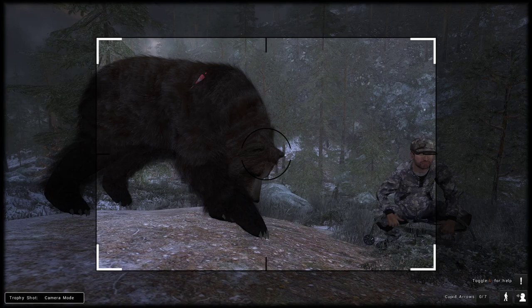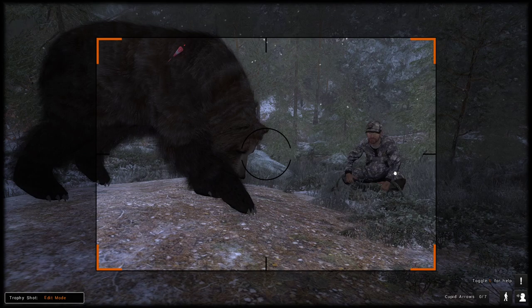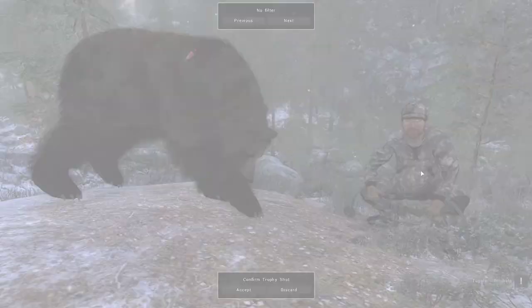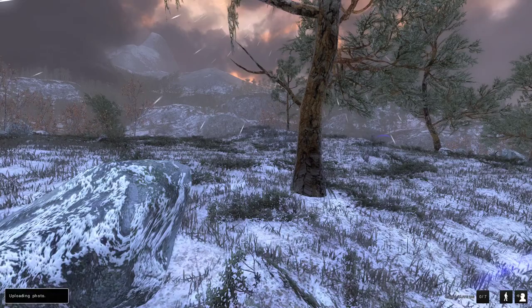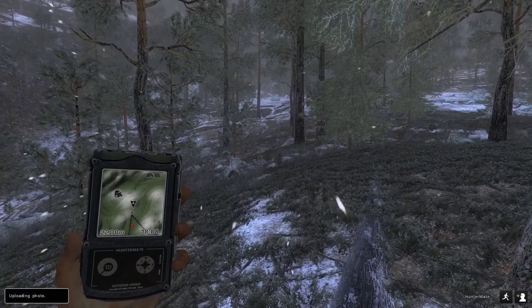I thought I'd have some fun with the trophy shot since it's just a small female. I can't move my character for some reason — there we go. Just want to get her a bit more in frame. I don't think that looks too bad — accept and sell. Now there's a bigger male silver tip, I think it's a 24-screen male silver tip, so that's a nice little surprise.